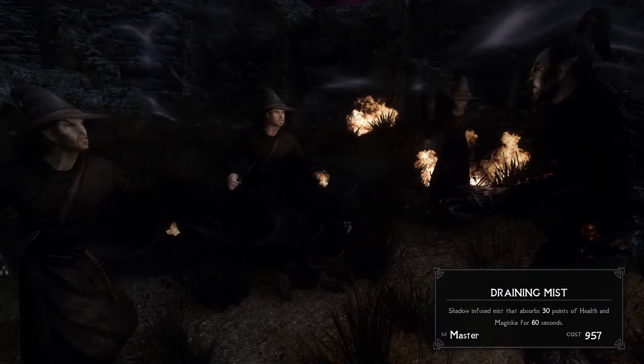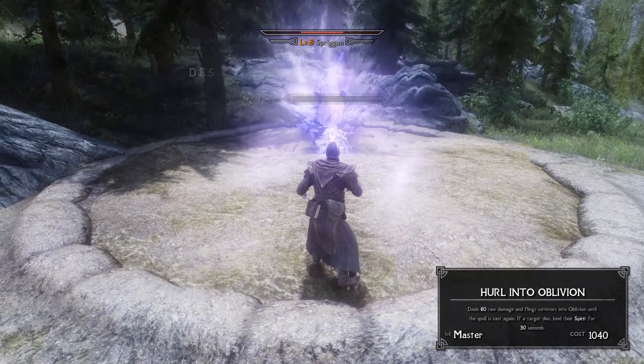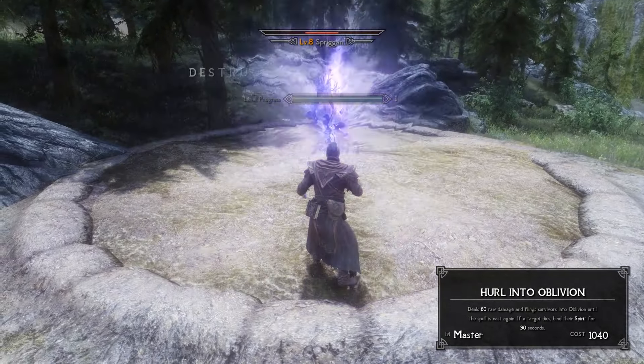Next up is the Warlock. This Daedra Summoner relies on his vile curses and damage spells to not only destroy his foes, but to consume their spirit. A new set of destruction spells lets you send off various blasts and bolts that deal a good amount of raw damage. A Master Warlock can even hurl his enemies into oblivion, dealing huge damage and making them disappear until you cast it again. If the target dies to any of these spells, you'll consume their spirit for a short time. You can then bind that spirit to one of your five new summons.